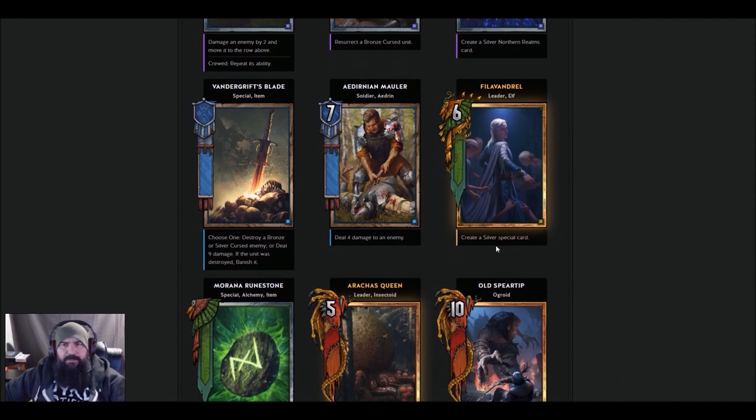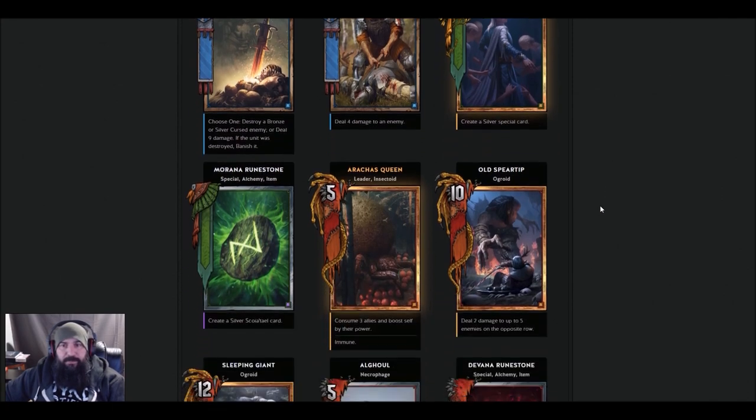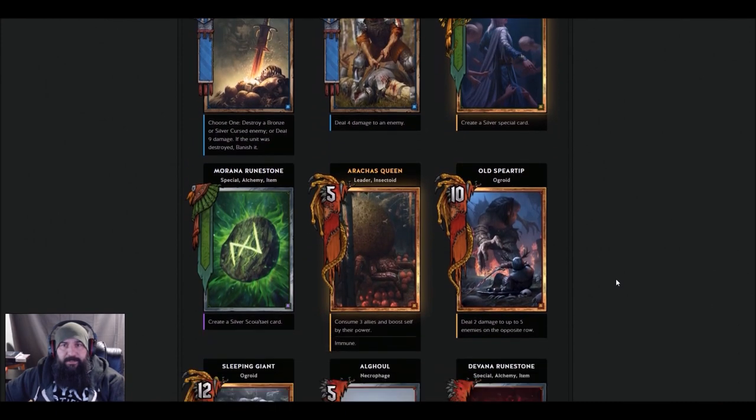Flávered — create a silver special card. She's the new Scoia'tael leader. It seems hit or miss since it's a special card and it can pull rune stones. I think I'll stick with Éithné, Francesca, and Brouver — they're both really good leaders. I think Flávered is going to get left in the dust.